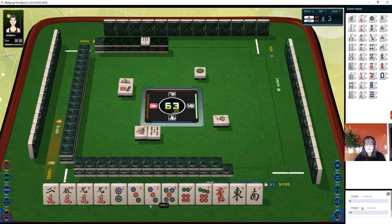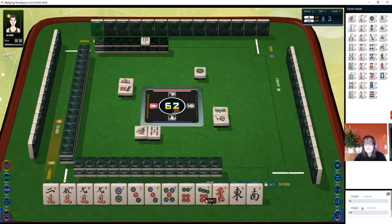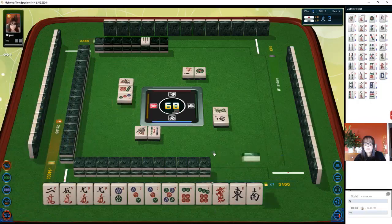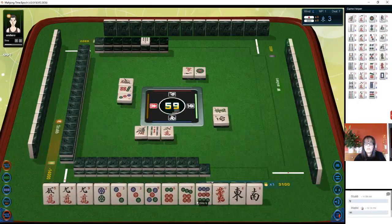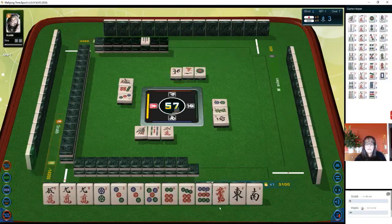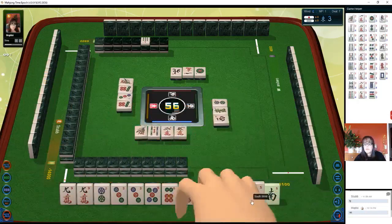One-two-three, four-five-six — if we can get an eight dot or a nine dot we might have a chance for itsu, which is a pure straight. Two-three — no, we don't want to pon, we need to stay concealed for a moment. There's a nine dot, let's get rid of the two crack. I think maybe we should try for itsu — a pure straight one through nine in one suit. We have a potential one-two-three, a potential four-five-six, and a potential seven-eight-nine. That's three blocks. We have a pair of nines — we're okay.